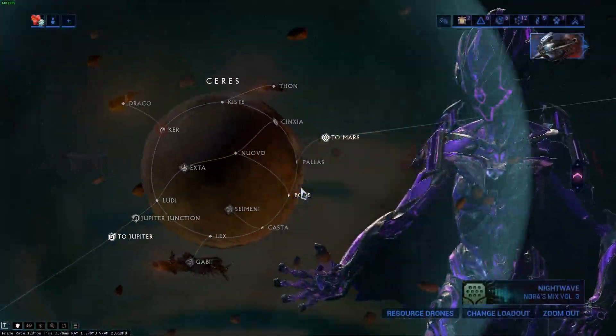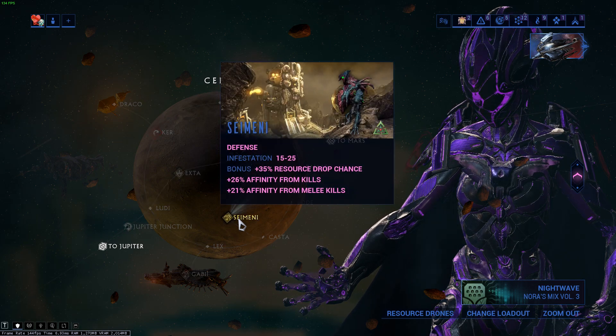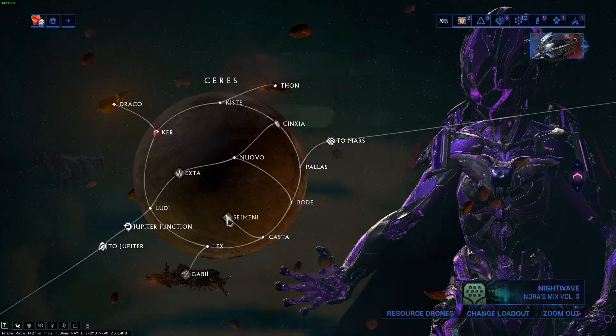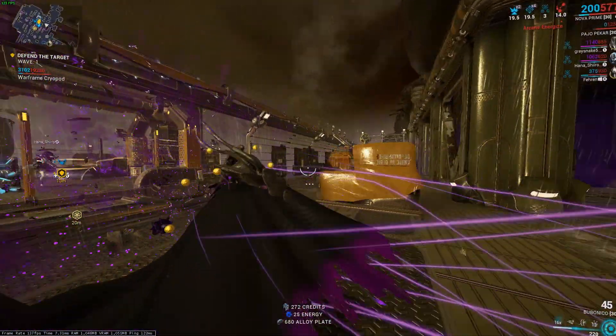So farm up those credits as fast as you possibly can. Now, if you're a new player and you want to farm credits, where should you go? First of all, Ceres, Seimeni, is going to be the location. It is a defense mission.